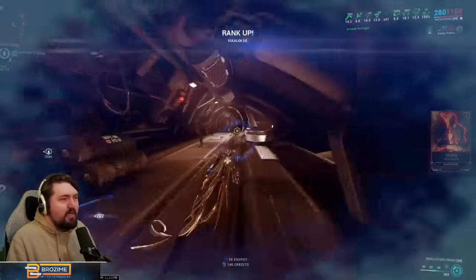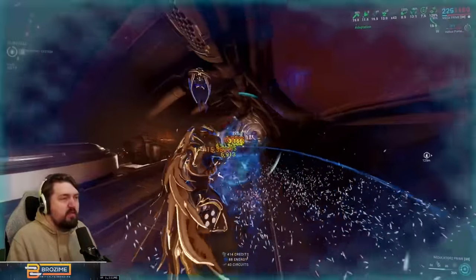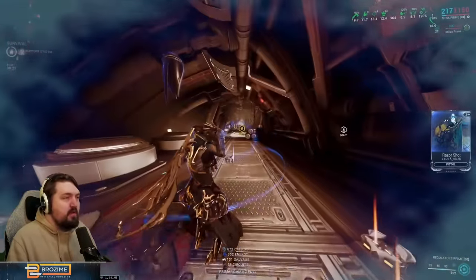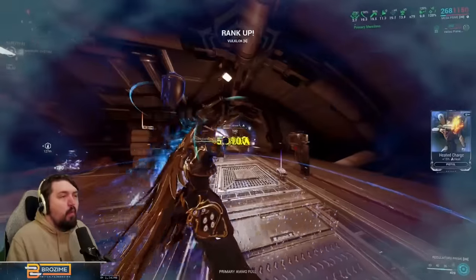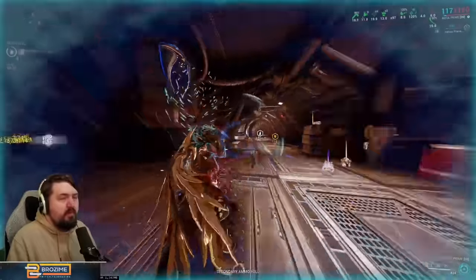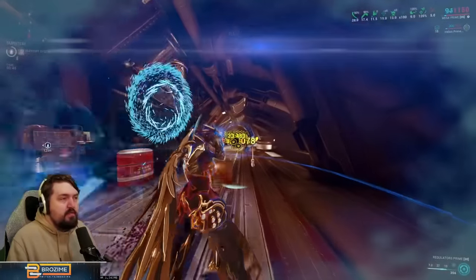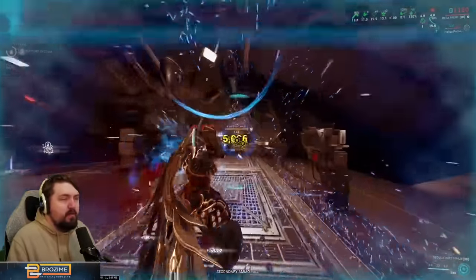I just realized I didn't explain how Avenger works in the build portion of this video. Avenger adds final crit — it takes whatever your calculated crit chance is and slaps the 45% onto the end. What that means: our Regulators are at 71% crit rate, so whenever we proc Avenger and keep it up constantly, we jump up to about 115% crit chance. We are never not regularly critting on this build.